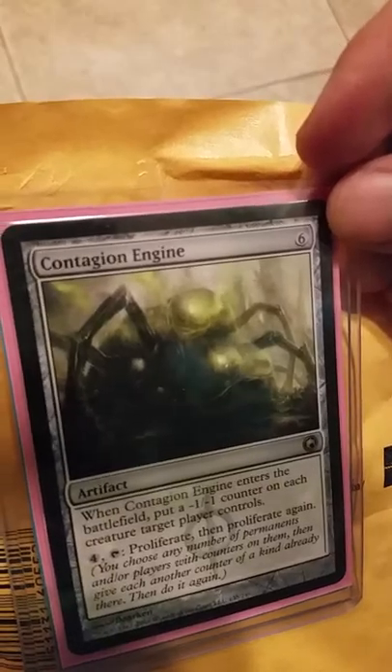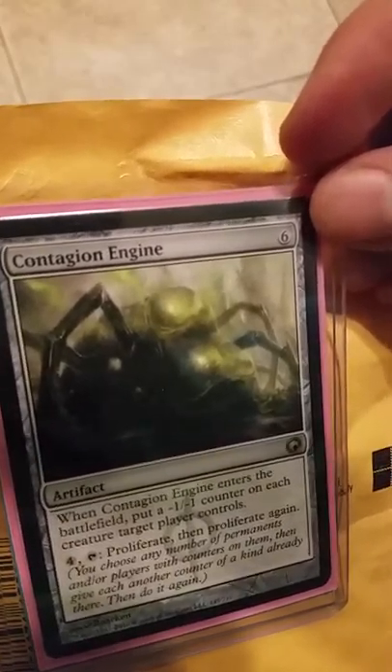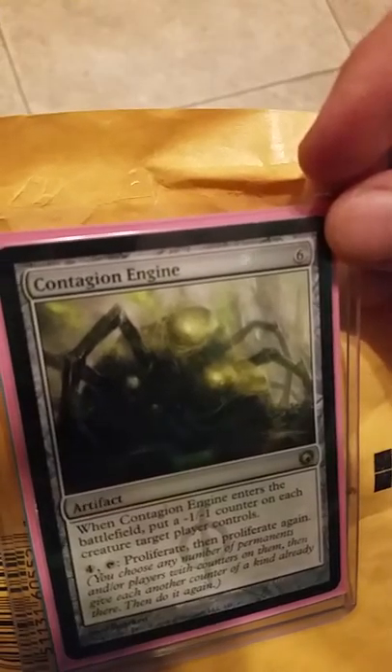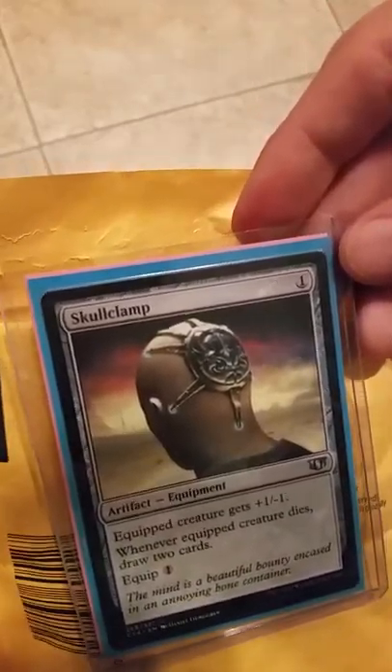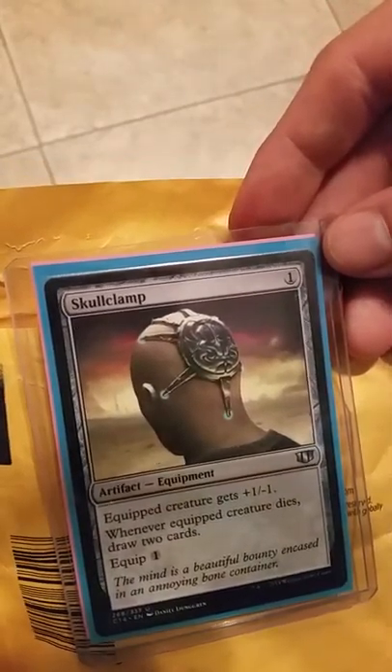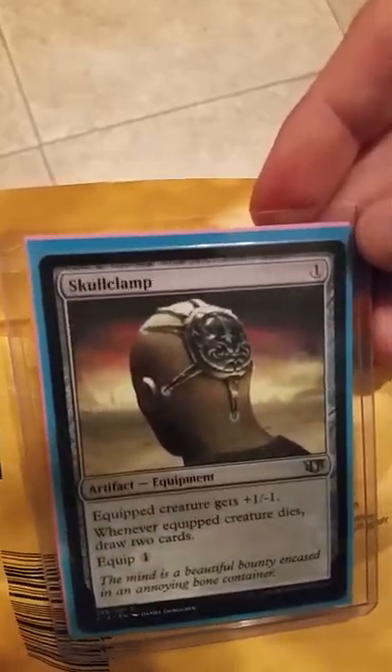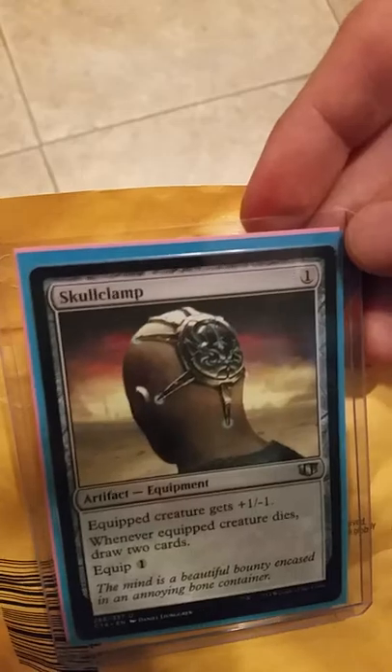Another Darksteel. What else we got going on in this package? Contagion Engine — when it enters the battlefield, put a minus one minus one counter on each creature target player controls. Four and tap to proliferate, and then proliferate again. Love that card. It's got a high casting cost but it's still good.